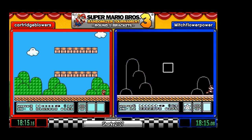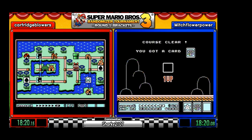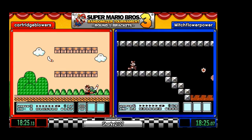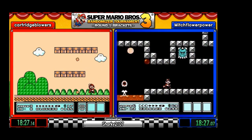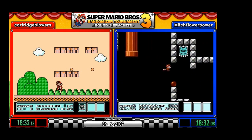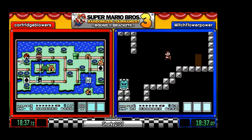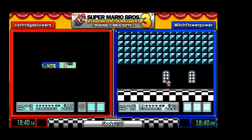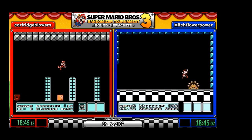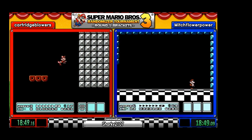And Cartridge gets a nice cloud — could be useful. He has a couple in his inventory. And Mitch is going through an inner fork already.